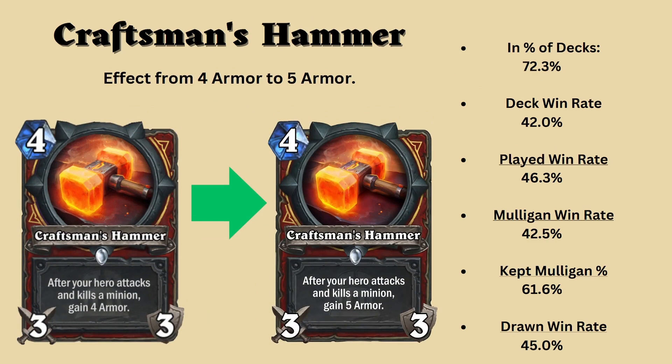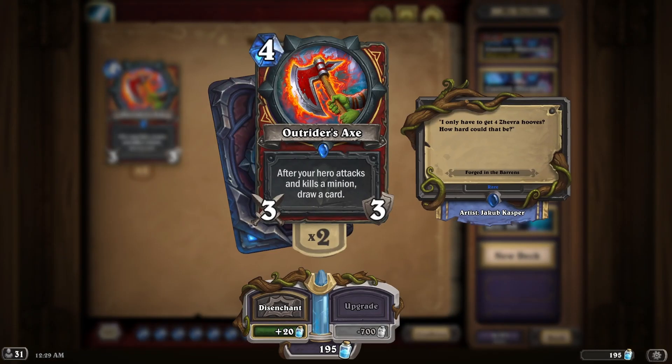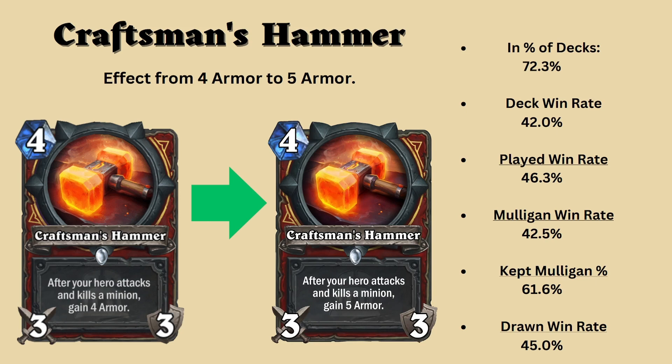First up we have Craftsman's Hammer, having its effect going from 4 armor per swing to 5 armor per swing. This may seem like a very minor buff but I do think it's quite necessary when you account for cards around this with an effect that are slightly above 1 mana. I am talking about Outrider's Axe, a weapon that draws you a card per swing and the effect that is worth roughly 1 to 1.5 mana. The reasoning for this minor buff is because of the high inclusion of Craftsman's Hammer in decks, sitting at about 72.3% inclusion rate, and it not performing as well as it should due to its below average play rate.